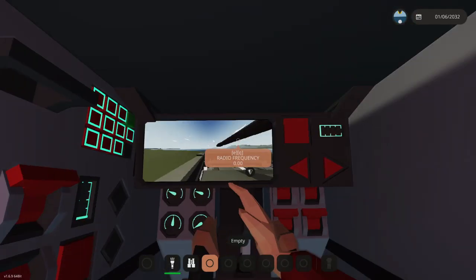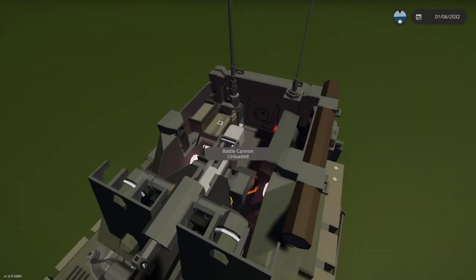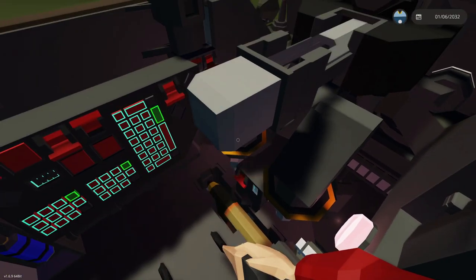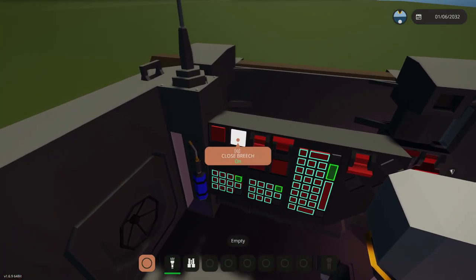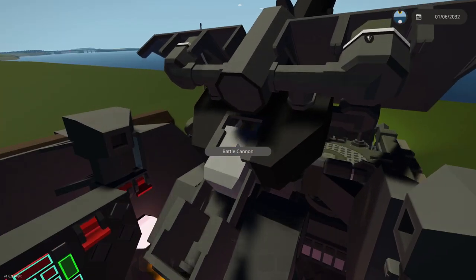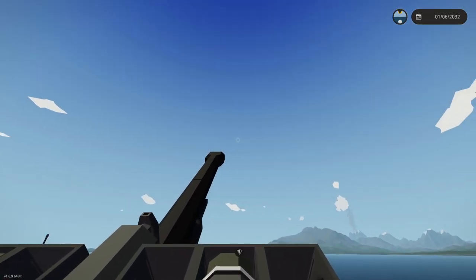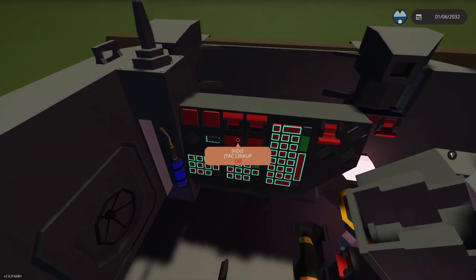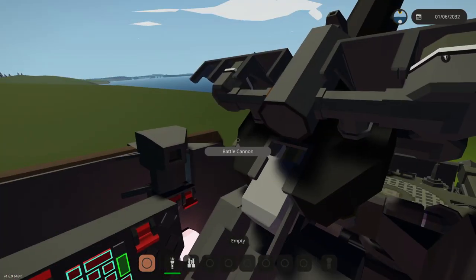Let's go ahead and smack this back on. Get out of our seat, jump out. Close that up, jump in the back end. Open the breach. I didn't mean to do that. Whack that in there, close the breach. Master arm. Close the breach. There we go. Fire. Fire. Fire. There it goes. I'm gonna open it up again. Okay, grab another one, put it in, close the breach, and fire.